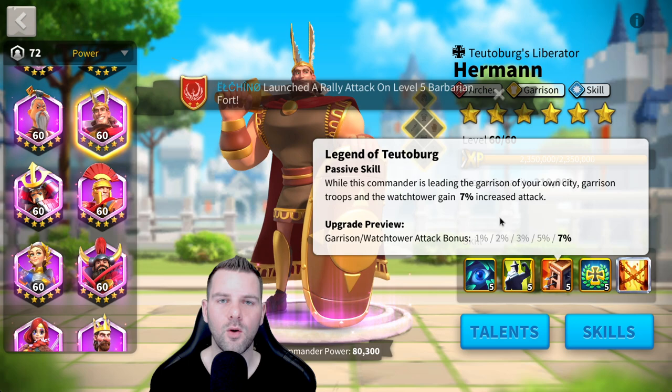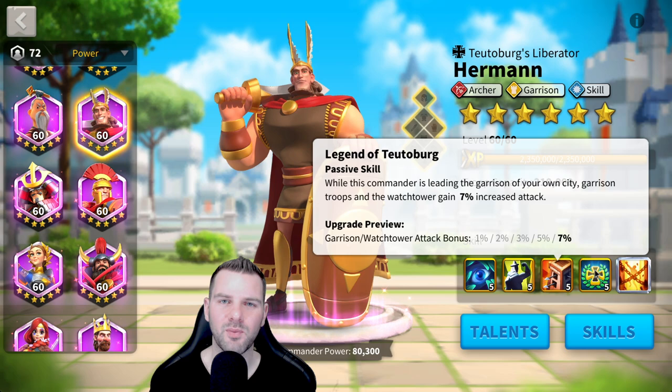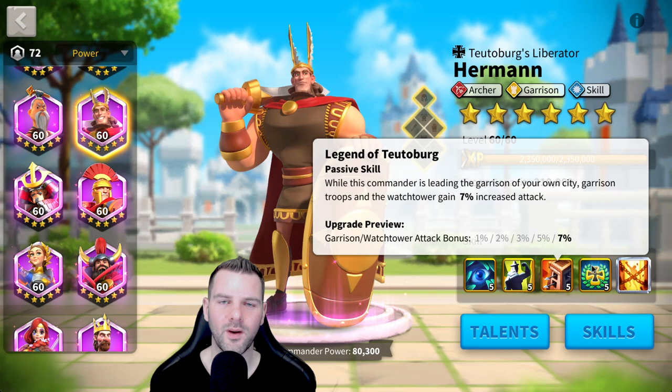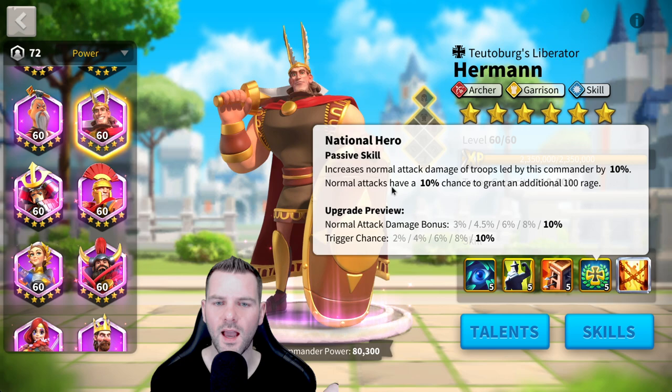Don't use Herman as a garrison against rallies from enemies. Maybe only for Shadow Legion, but just try not to put epic commanders on your wall. Sun Tzu is an exception for Shadow Legion, but don't take rallies from enemy players, unless it's like a T2 alliance in early kingdom rallying you and it's funny — then sure, put Herman on the wall. But besides that, don't use Herman on your wall.